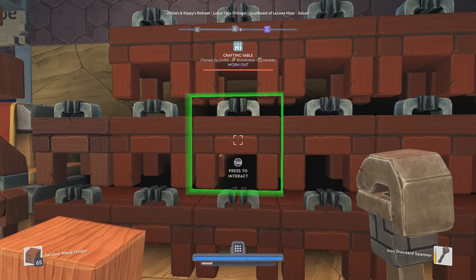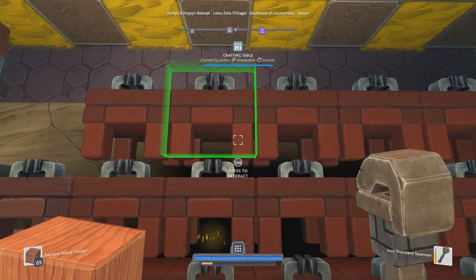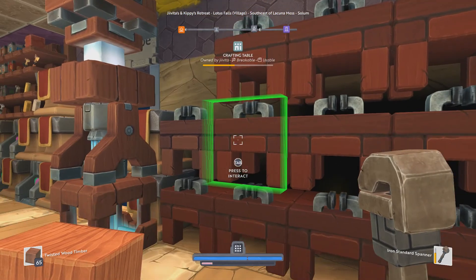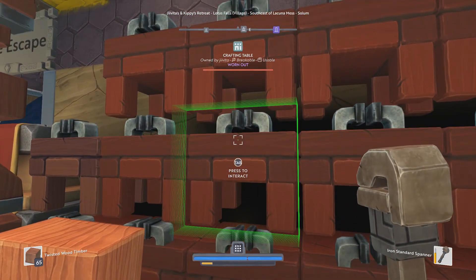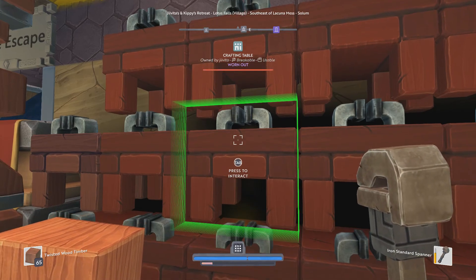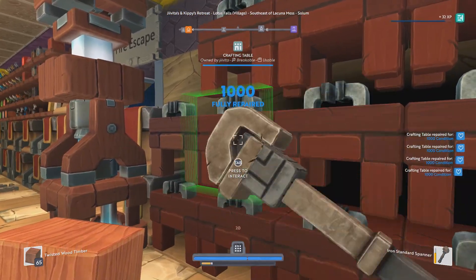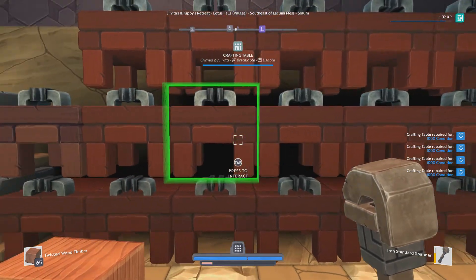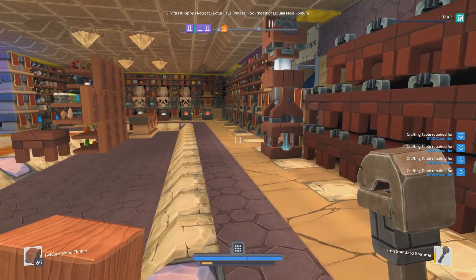Probably one of my favorite things is actually the bars on the crafting machines that indicate durability. The blue bars indicate full durability, yellow means it's taking some damage, and then there's a flashing bar to indicate it's completely broken. That is pretty awesome and it updates as you repair it. So no more just randomly whacking on machines to see if they have some durability to be repaired.